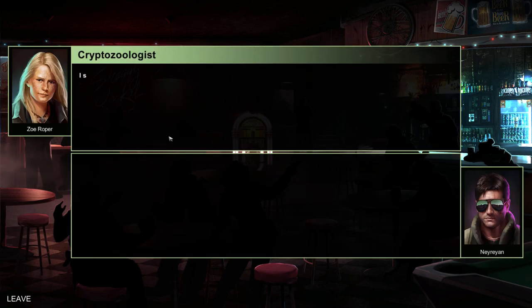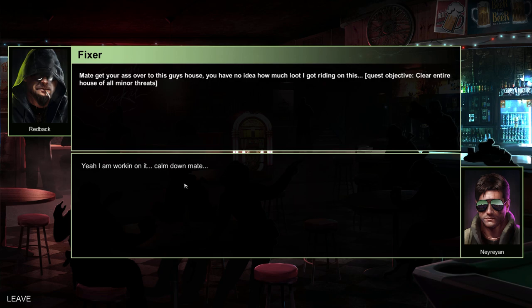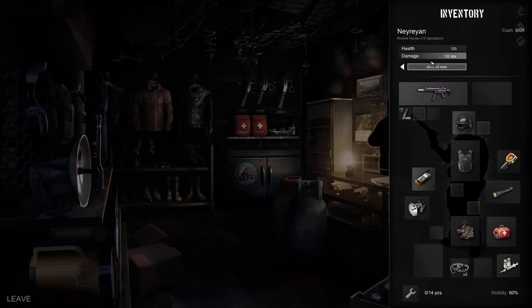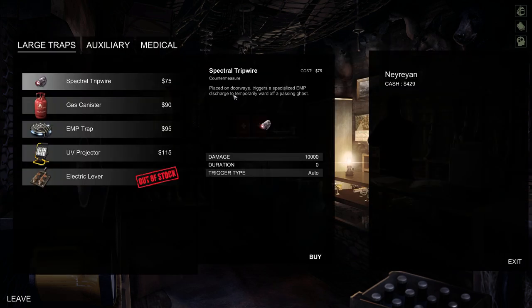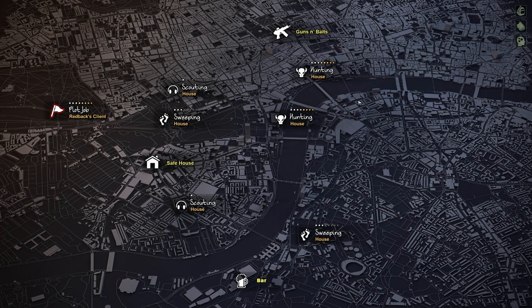If you do the quests for Zoe and this guy — the fixer — you will also get new gear for your weapons and equipment. You just go to the Guns and Bait once you have enough reputation. Reputation is this thing right here — it's not your level, it's your reputation, and it's not the same. So you go to this guy, he asks for $200, you give him $100, and he unlocks all these good items.